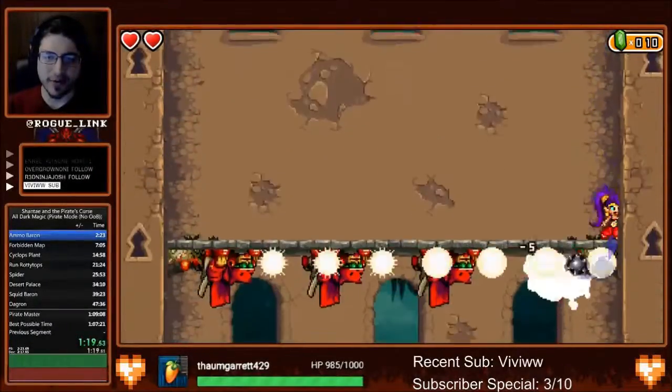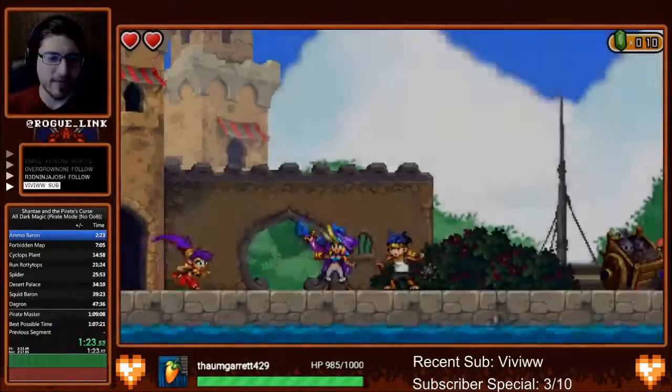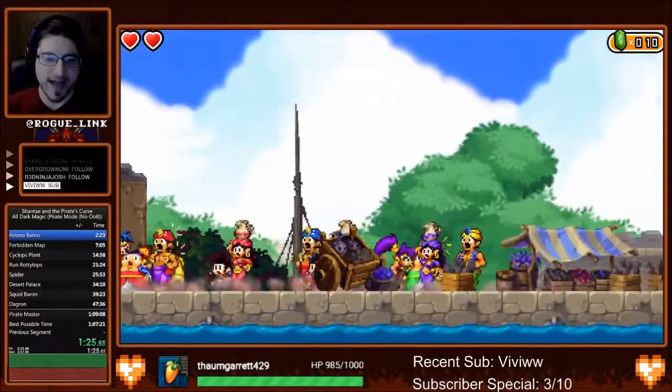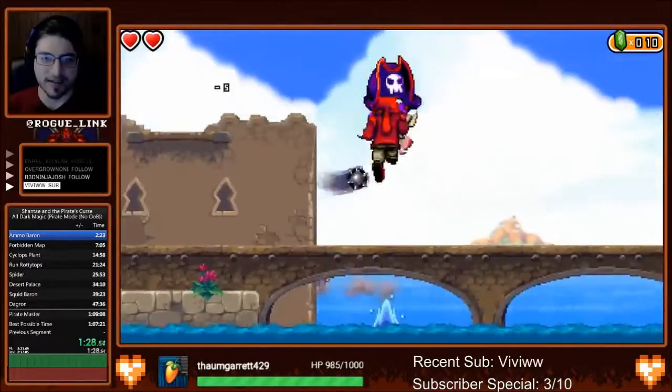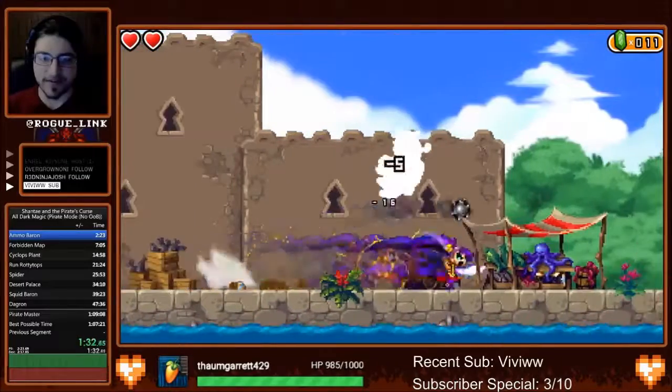Usually you would have to wait for the enemies to blow them up, but using the sword and the pike ball, we're able to break them right away. Here we're jumping over a cutscene trigger to skip a cutscene, and we're going to try to kill that enemy and get the monies stored within it.